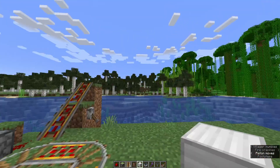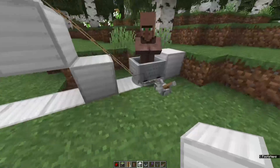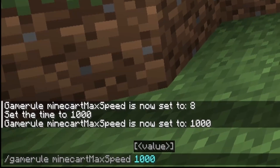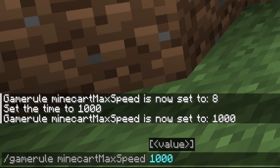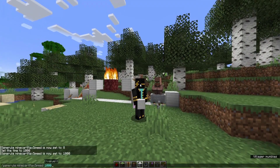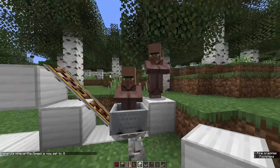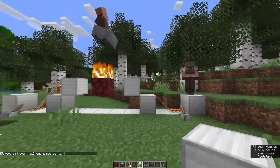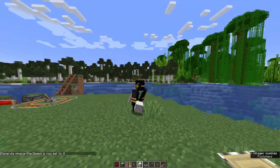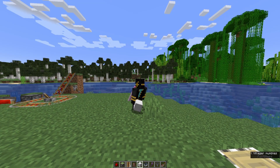I'll show you how to build it real quick, but first let's talk about what happened with minecarts. Basically a lot of changes, including a command called game rule minecart max speed. This is normally set at eight. If you set it at a thousand, you can do things like that. If you set it at eight, which is what it's normally set at, minecarts can now jump and preserve momentum and directionality, which will allow for a lot of really cool things.